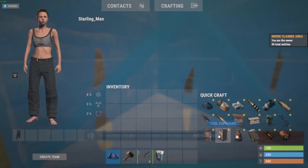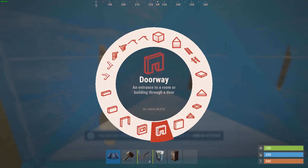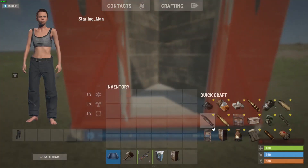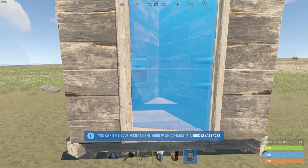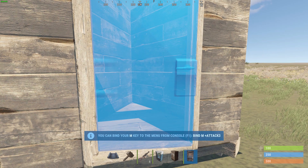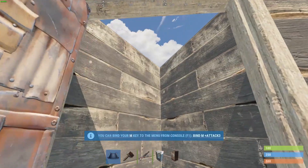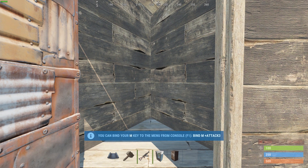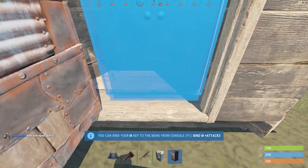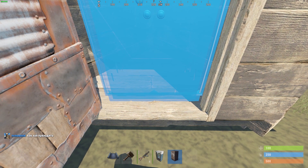Put your door frame up, and put the door — make sure that it opens to the outside like this. Now place your TC as close to the door but not too close, if you know what I mean.